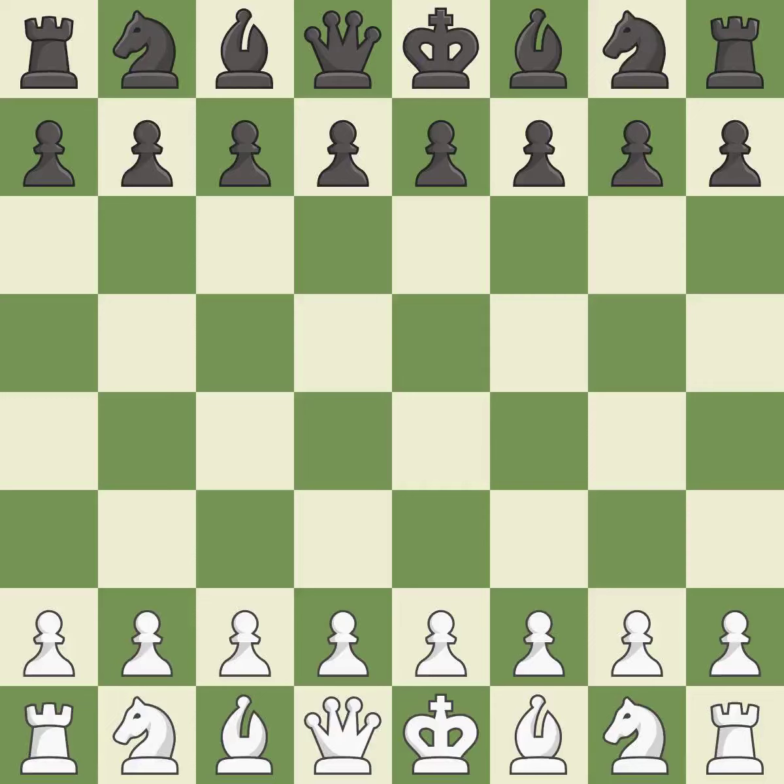Caro-Kann defense, advance variation. Smooth — one player took the advantage and never let go. That game was pretty competitive. Black had a good opening, but white was on another level. White was a cut above black in the middle game.